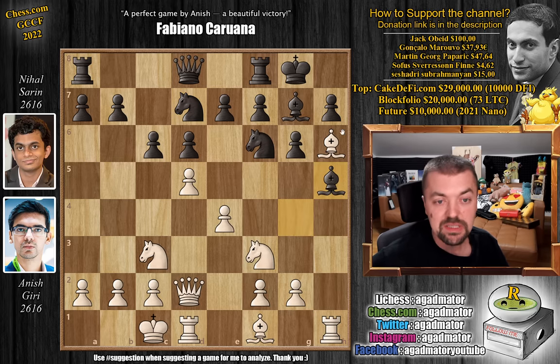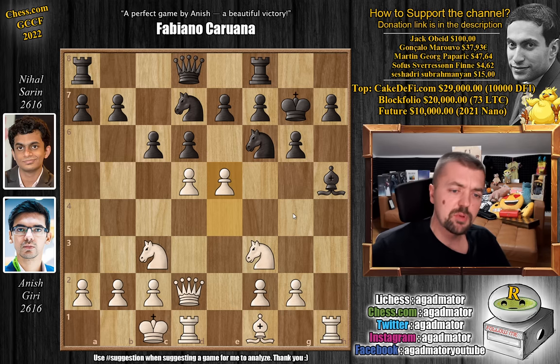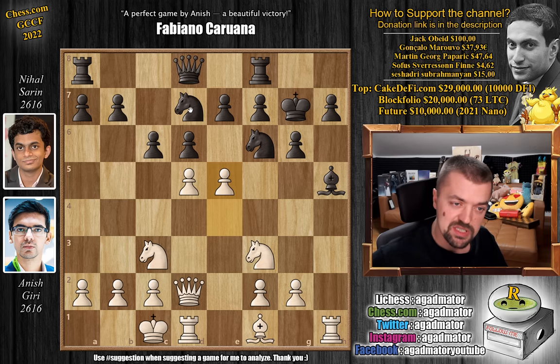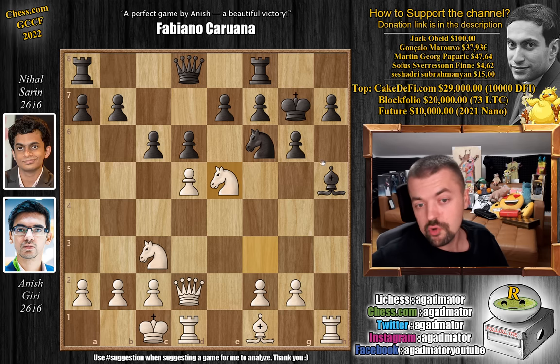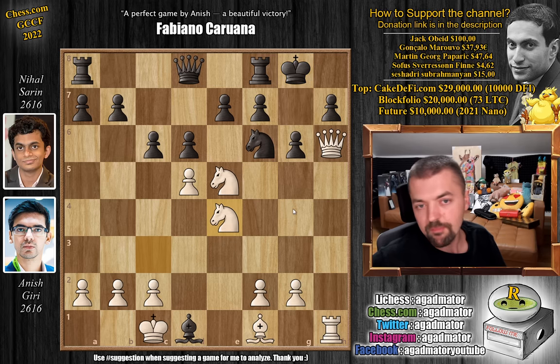Bishop captures on h5, and now we have a lot of threats here. Bishop captures on g7, king captures, and now pawn to e5. It's a very complicated position where Nihal, if he wants to survive, has to play knight captures on e5, which he didn't. After knight captures on e5, the point is if you move the bishop, then the h-file opens up for the white queen. Queen h6 check, king g8, and now just knight e4, and black resigns. If you capture, it's checkmate. If you don't capture, white will capture with check and then deliver checkmate. So whatever you do, you're getting checkmated.